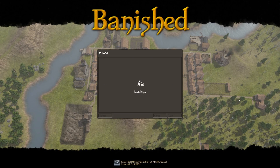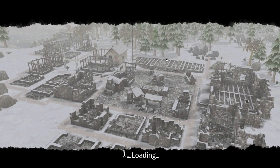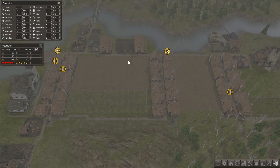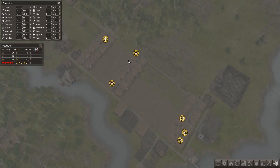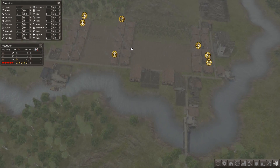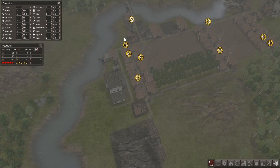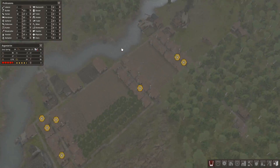So let me go ahead and load into the town you see before you. This is loaded up — load screens are not too bad. So it's raining; let's wait for the rain to end. As I move the camera around, this is the main interface. As you can see, all my little villagers are hard at work.